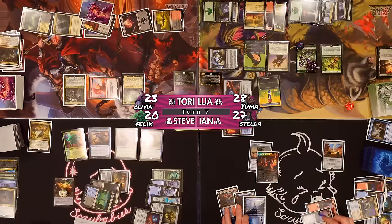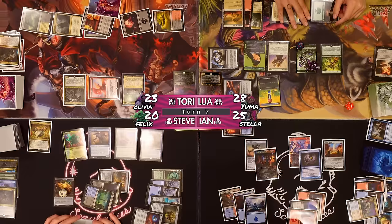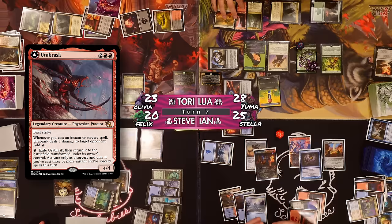I'm gonna play one of my upgrade cards — Urbrask. So whenever I cast an instant or sorcery spell, it deals one damage to target opponent and I add red. I'm gonna pay two life for Gitaxian Probe — Steve, let me look at those cards. That's gotta be an upgrade, right? Yeah, it is. There's no way that's in the precon. That triggers my commander so I can play this island. I make a red mana due to Urbrask — and I deal one damage to Lewa who's currently the threat. Until end of my turn I can play this island, so I will.